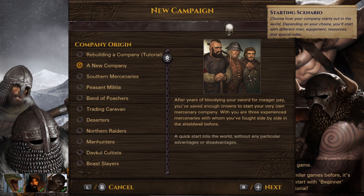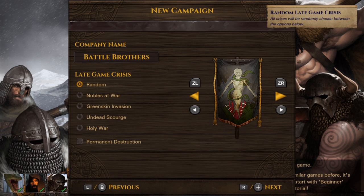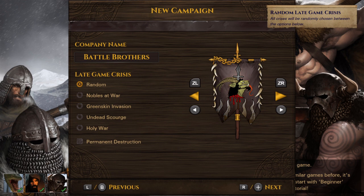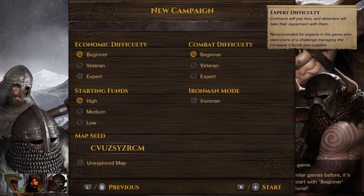Let's start a new campaign. In the menu you can see different icons for the buttons — for example, you can quickly switch between selected banners and similar things. Button prompts are visible throughout, so you can see instantaneously what buttons to use. It's very easy to get into, and you feel right at home if you've played Battle Brothers on PC.